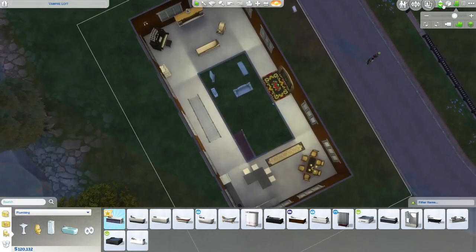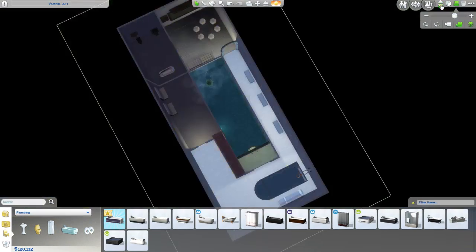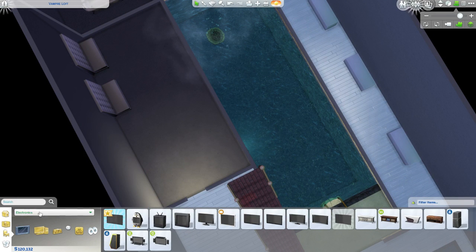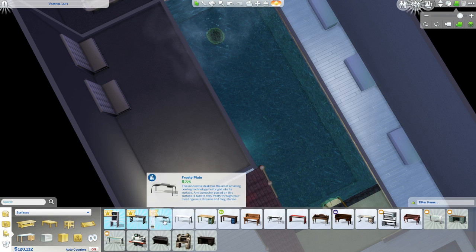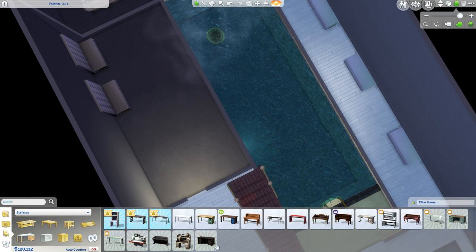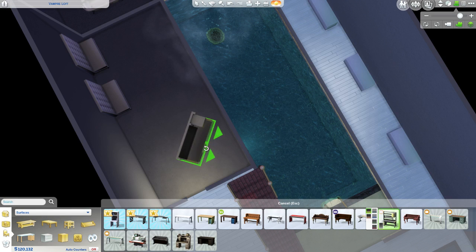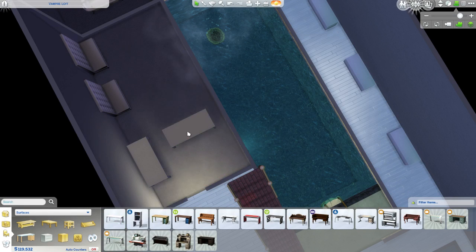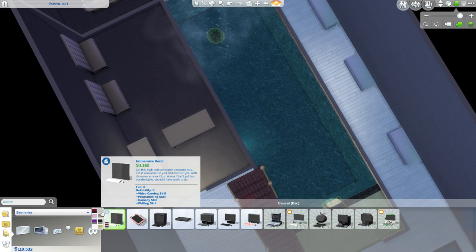This room I didn't finish yet either. Oh, I need a computer because there's technically a coffin they could sleep in. Let me get a computer - I need a desk first. I'm just gonna get this cheap white one. You almost need a computer for every Sim - that's the only way they can really level up in that lore skill in a decent amount of time. Now I need a computer chair. I don't know why I chose white as a theme down here - I guess I've been building too many vampire houses.